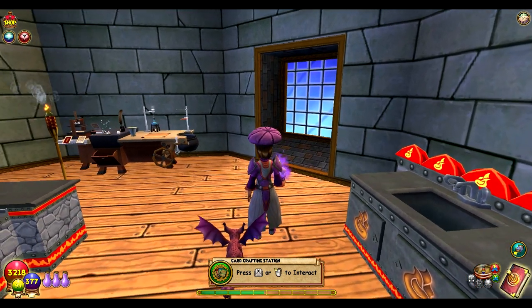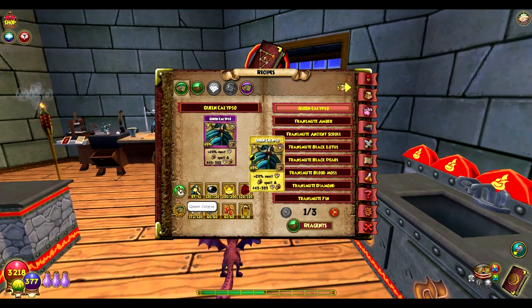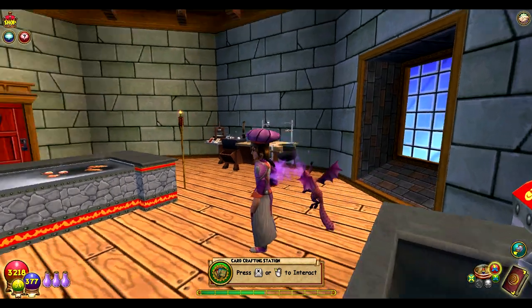For the last reagent, you're going to need a special treasure card — Queen Calypso. It's kind of hard to get. You could trade with friends, you might get lucky and find it at the Bazaar, or you can also farm Loremaster for it. It's not too hard to get these though — you only need 10, so it won't be that bad. Now we have all of our reagents, so let's start the cooking.